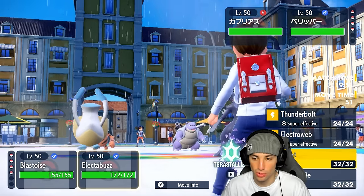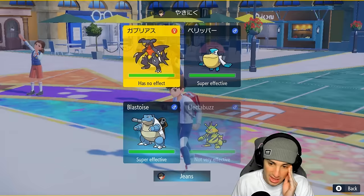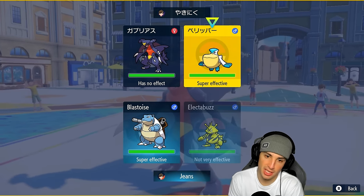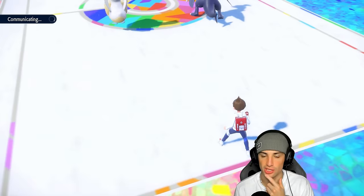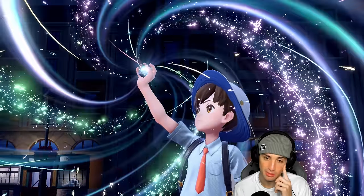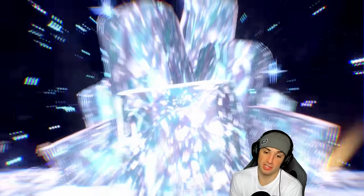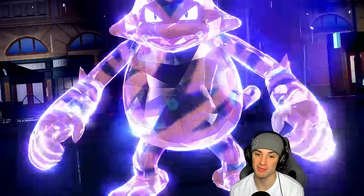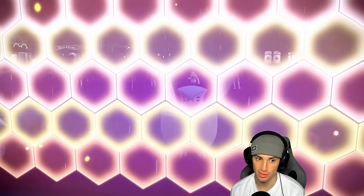Maybe just Tera Ghost and Thunderbolt, because I'll be four times super effective on both sides. I think I'm cool with this — we should be able to eat up an Earthquake. Being four times super effective onto both these Pokemon, especially if they don't Terastallize, gives me good reason not to go for Shell Smash. We Terastallize our Electabuzz in case EQ comes out. Wide Guard from the opponent — that's totally fine.